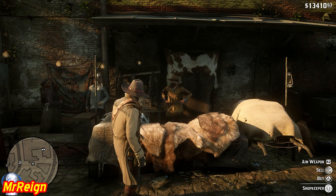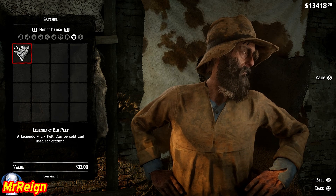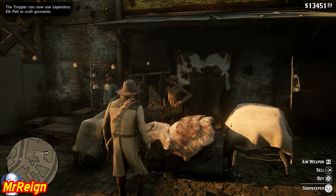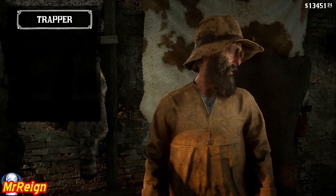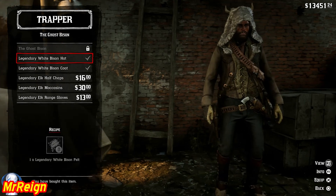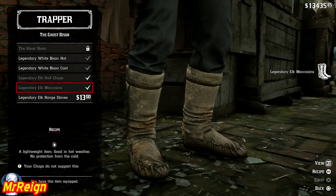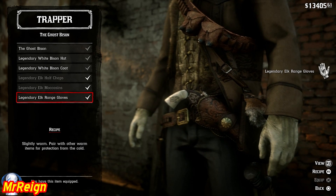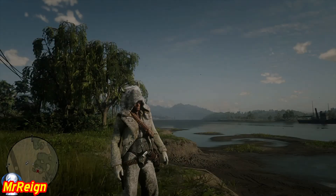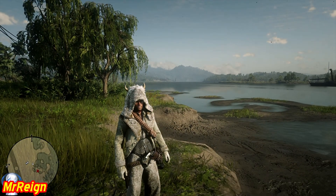That's all the items you need - head back to the trapper, sell the items you have, including the elk pelt from before, then go to the purchase option, garment sets, and there we go - the ghost bison. Done! Now because of the chaps I was wearing the outfit wouldn't equip fully, so I'm going to take us to a sunnier location for the modeling stint. There we go - white bison outfit, obviously meant for cold weather. Give us a spin - there we go.